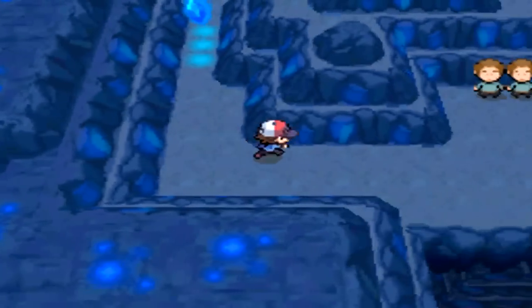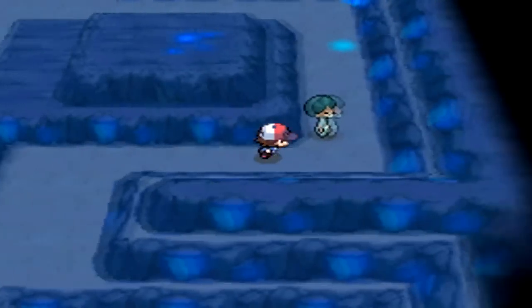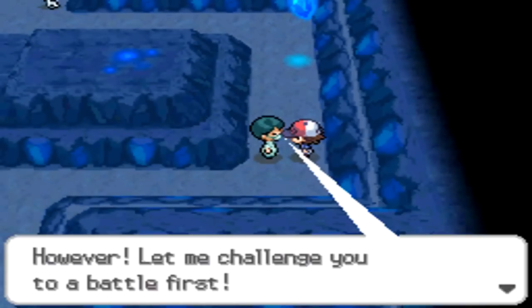We're gonna have to go back to this bit here. I guess we can battle him. So we're gonna have to switch our Pokemon around. Alright, let's go. Except this guy doesn't actually go with an exclamation mark — we have to talk to him in order to battle him.